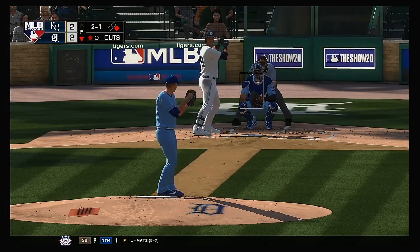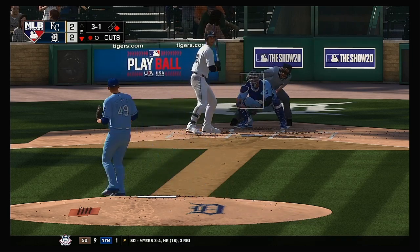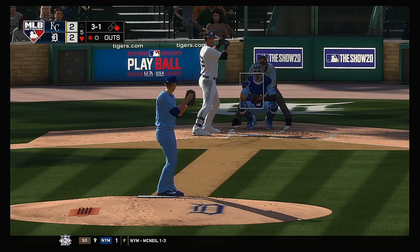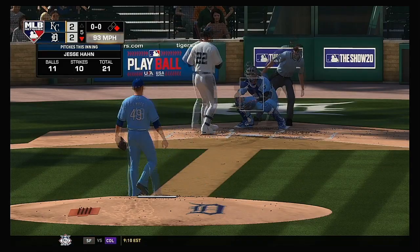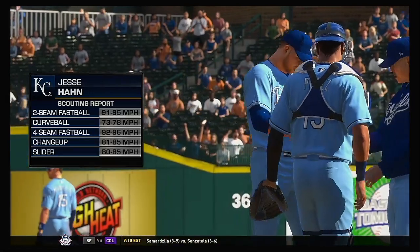Ball to the left fielder — number 2 — Victor Reyes at the plate now. Inside for a ball as he falls behind to him — 3-and-1. And he lays off here — a nice job. It's ball four. First and second now with one away.